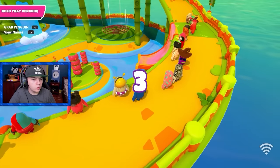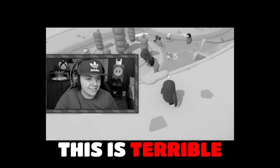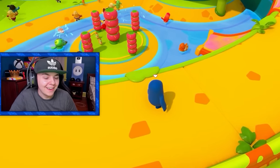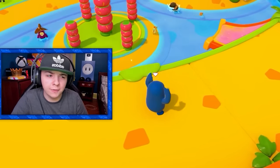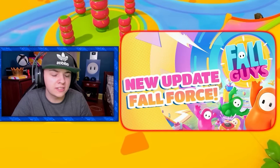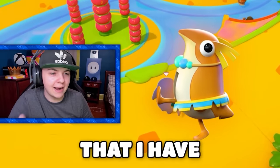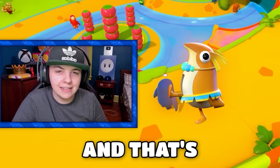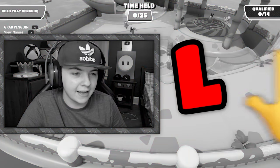Second round, we got Penguin Pool Party. This is so bad, this is terrible. I thought this level was vaulted, but I think it did get unvaulted in the recent Fall Force update. There's nothing I can do here because the actual penguins that I have to grab are orange, and that's the only way to qualify — you have to hold them to get points. So this is an automatic L. I guess I have to leave.